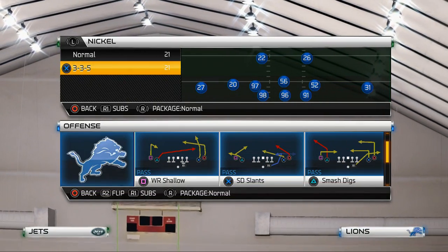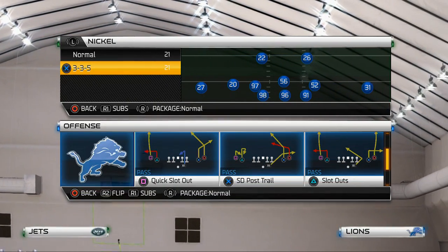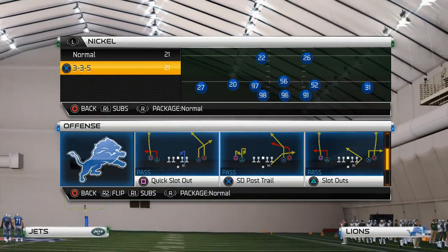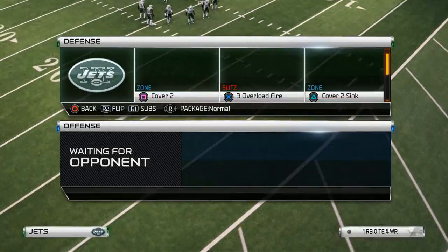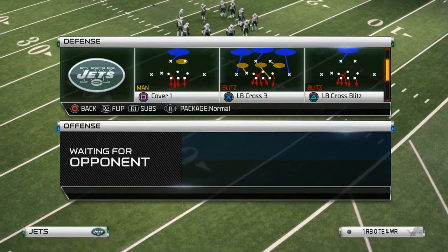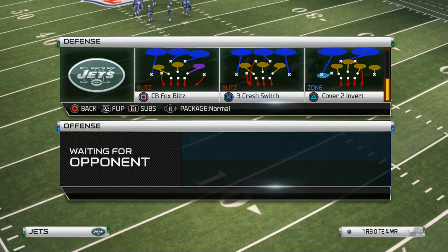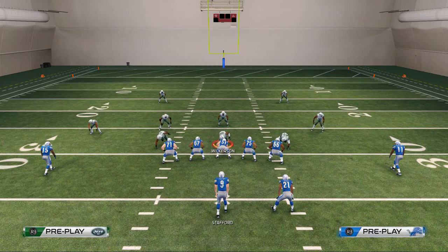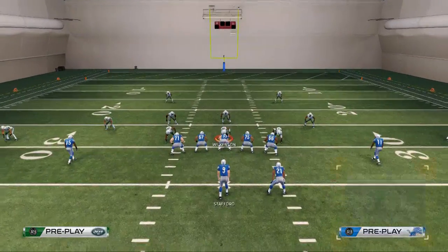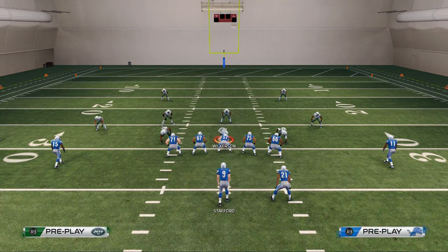Today I wanted to show you a nice play that we use to beat the Cover 2, and that is the Quick Slot Out out of the Arizona Spread formation. We're going to use Cover 2, Cover 2 Sink, and Cover 2 Buck to showcase the concept so you can see it all against every type of Cover 2. We do this by putting the far right receiver on a smoke screen.